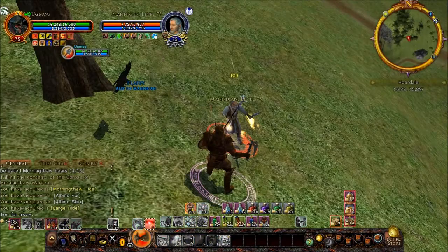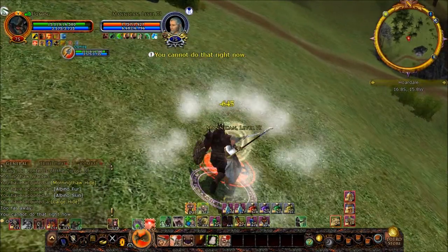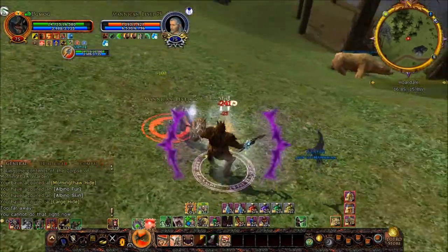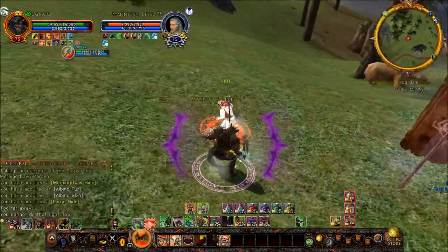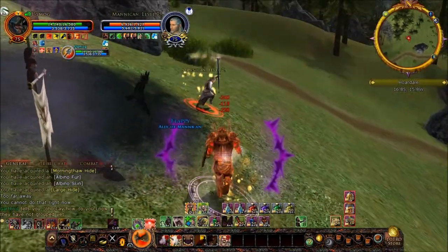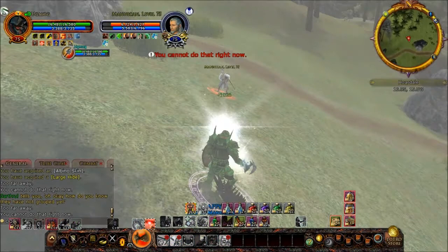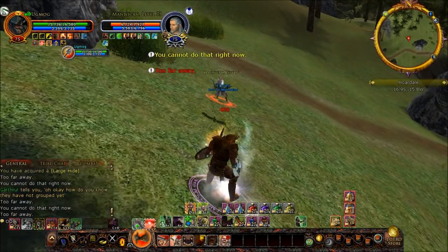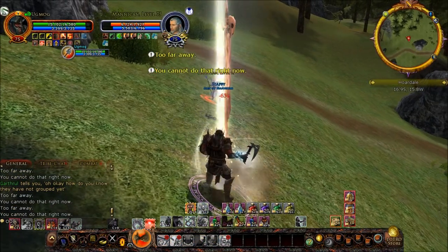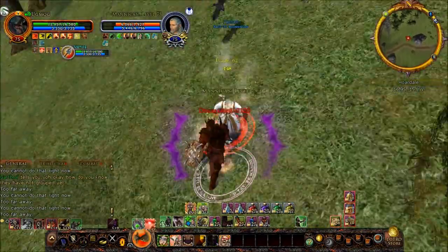First up is Mannequin. Mannequin finds me in this little stand of trees near the East TA Ford — I was in there killing some bears. I did manage to drop the one I was on just before he attacked. I still got the debuffs on me from it, but really not too bad. As you can see from his strategy, his whole battle plan is stack dots, kite, and use a lot of crowd control — pretty typical lore master behavior in any situation.